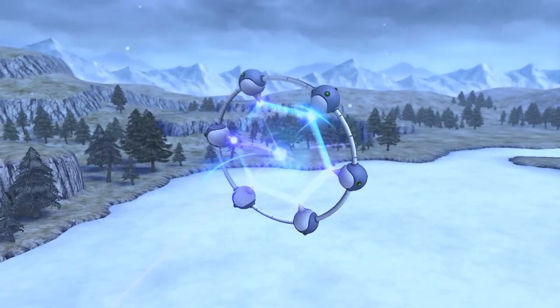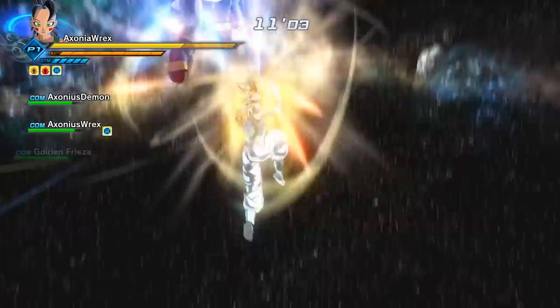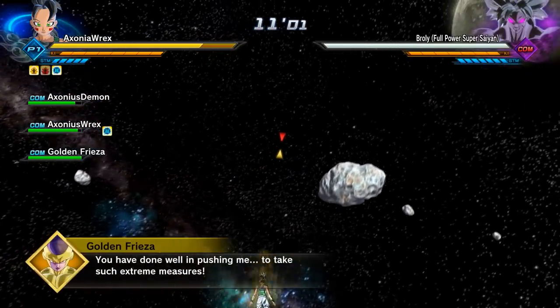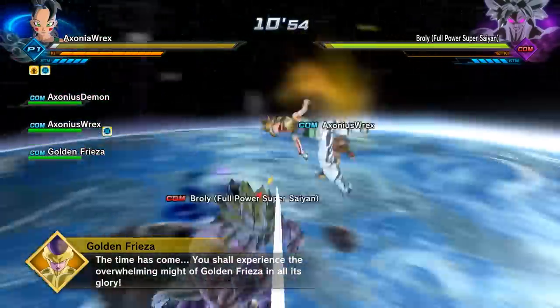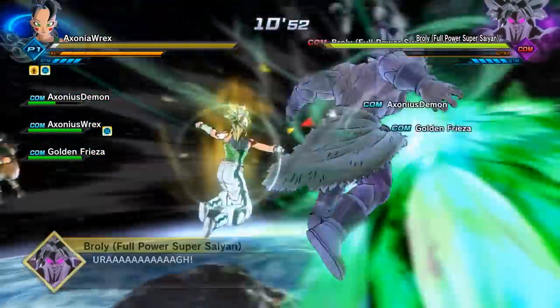At one point, Broly will fly away, a portal will open, and it's time for you to go through it to the next part of the mission where you go to space, and Broly is giving Golden Freezer a difficult time. Then all you have to do is defeat Broly to see if you've unlocked anything.